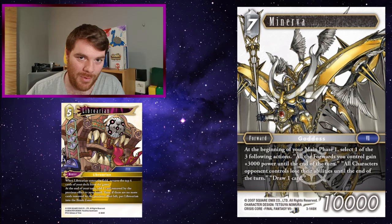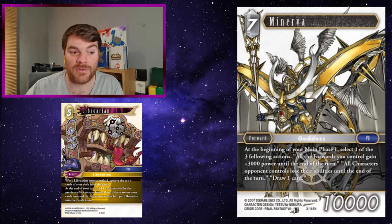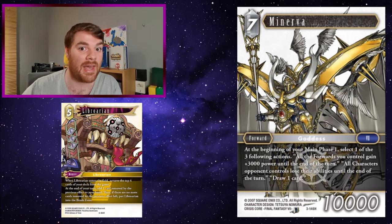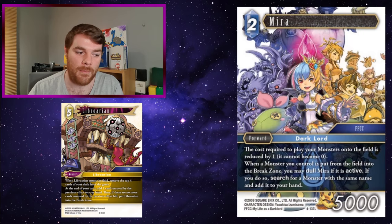Minerva - at the beginning of your main phase one, select one of three actions. The one I'm interested in is draw one card. So at the beginning of your turn you get to draw an additional card for three, and then at the end of your turn you also draw a card off Librarian - that's four cards drawn in one turn. Drawing three at the beginning means you can set up, look at the cards removed by Librarian, and plan what you're going to use in your opponent's turn.